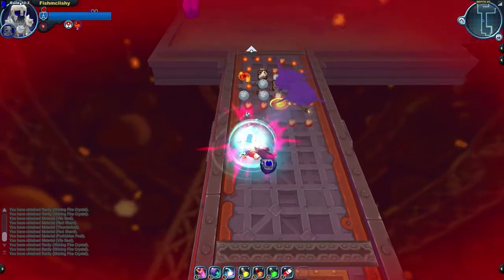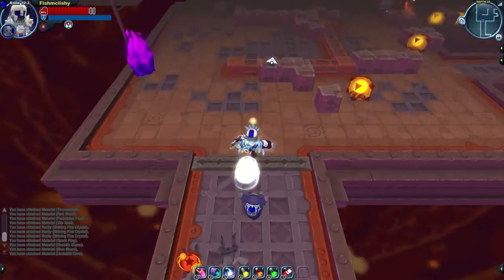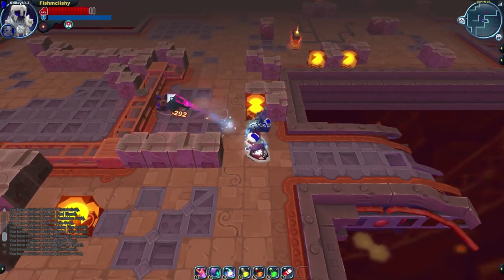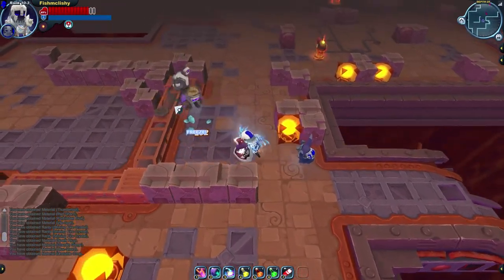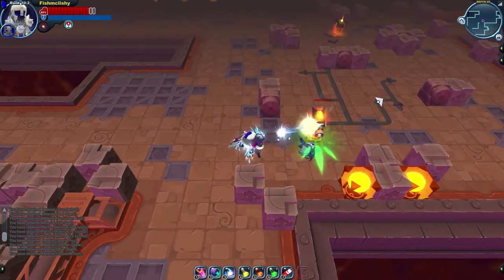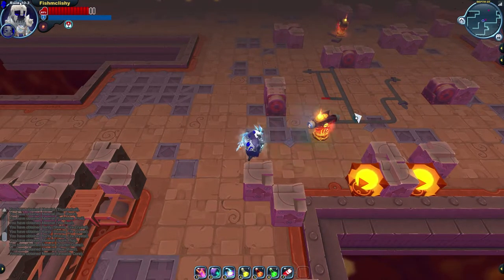Even though flinching enemies is so common, the game doesn't do anything to teach the player about it at all. I'd like to clear up any confusion surrounding enemy flinching, and show you how to use it in your runs to improve both your survivability and knowledge of the game. Enemy manipulation is super important in Spiral Knights, but how do you know what attacks flinch enemies and when? These are the two things I'm hoping to make clear in this video.